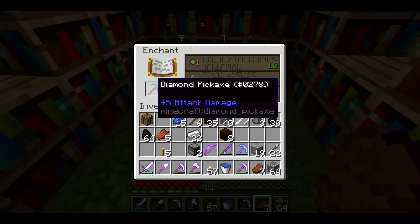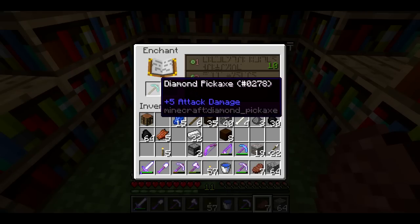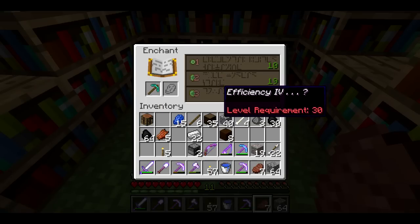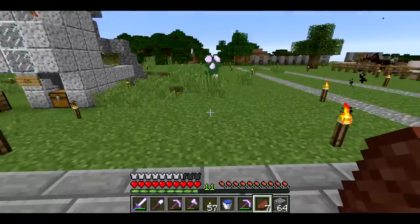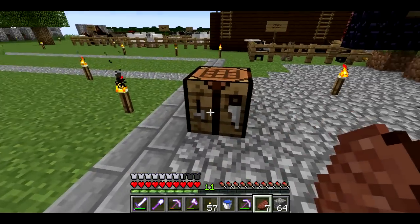It's going to have other enchantments with that — it could have unbreaking, fortune, or silk touch. There's no way of knowing, so I don't want to waste the diamond pickaxe until I have fortune 3. I don't want to not have knowledge of what I'm going to get, so I'll make something else to enchant instead.